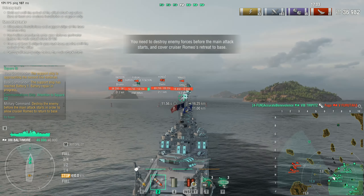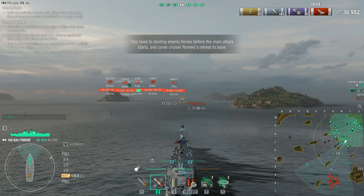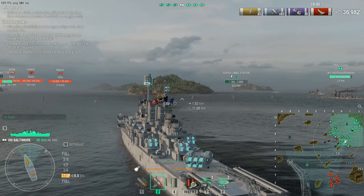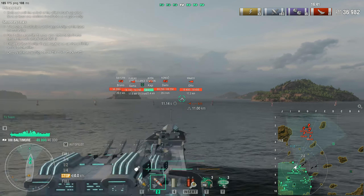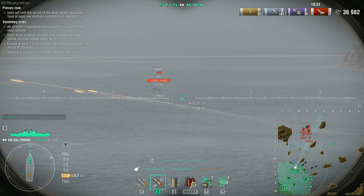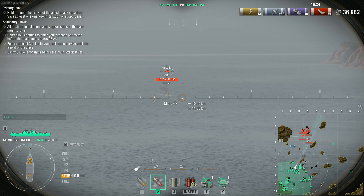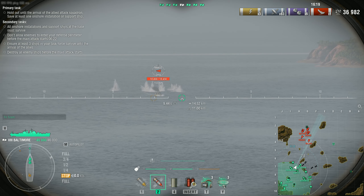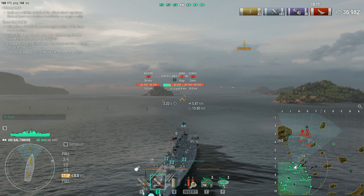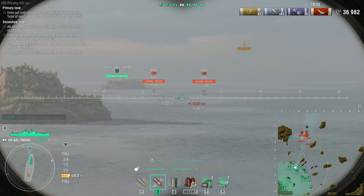Destroy all enemy forces before the principal attack is launched and secure the carrier's retreat to the base. According to the clock we still have seven minutes to hold the base down before the main attack. But if any of those ships cross the line before that seven minutes, it activates the main fleet earlier. I'm going to move to the other side. I think it's going to go middle, then left, then back to the right once the ships are all gone. After that the main attack starts.